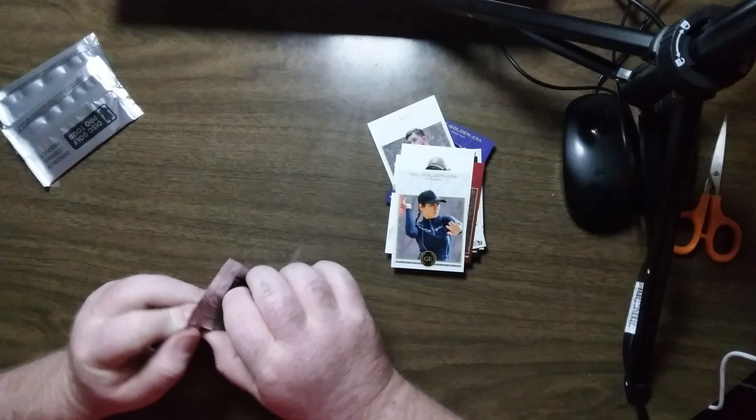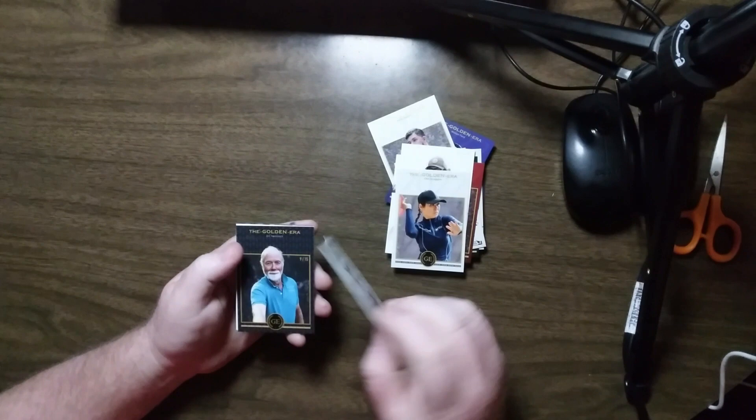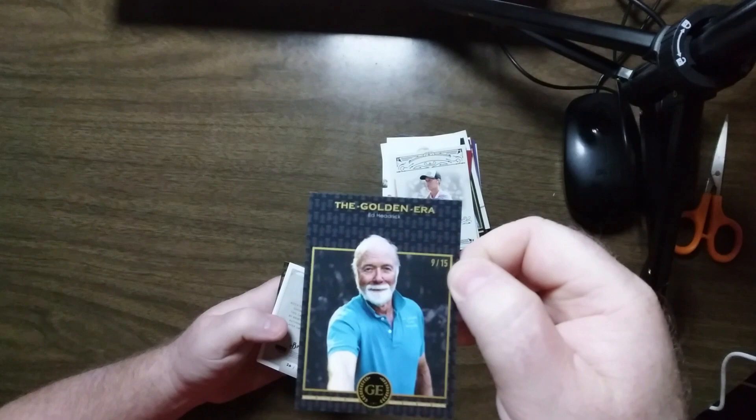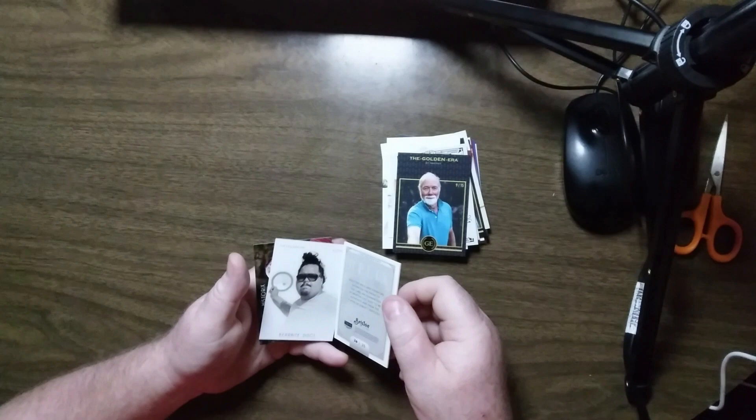Owen Scoggins base out of 100. Last pack feels thick — could be another relics, could be a royalty, could be a couple extra thick cards. Oh, another great basket case — Paige Pierce classics out of 100! Steady Ed basket case out of 15, that's awesome. We got the regular base relics — not what I need — Bradley Williams, so that's up for trade. Bear Iconics base out of 100 and a Chris Clemens historics out of 100.